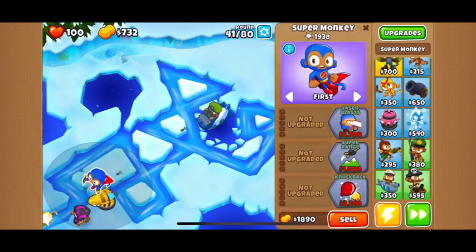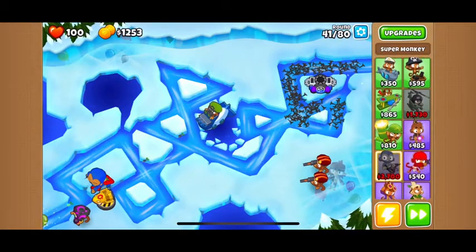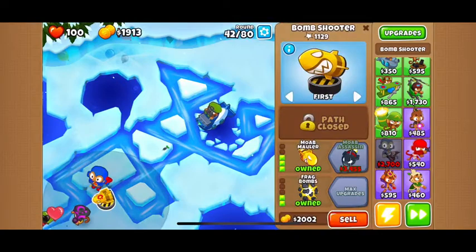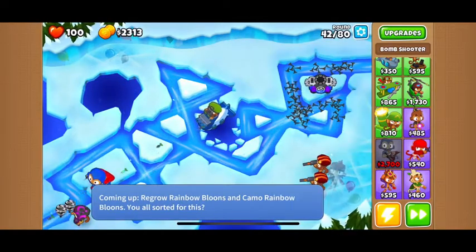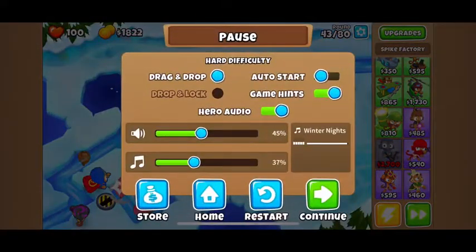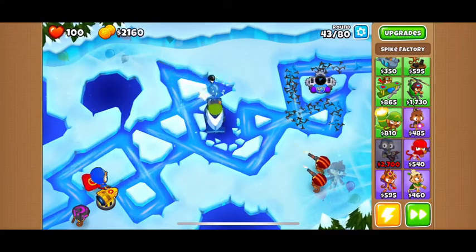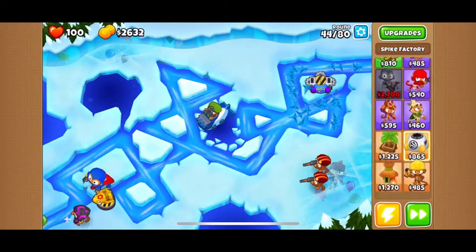We might want to buy a Laser Blast or another super monkey. Laser Blast costs the same as a super monkey. I have auto-start on so I don't have to press the start button constantly. At the beginning of every round, look how fast that thrower shoots — that's pretty cool.